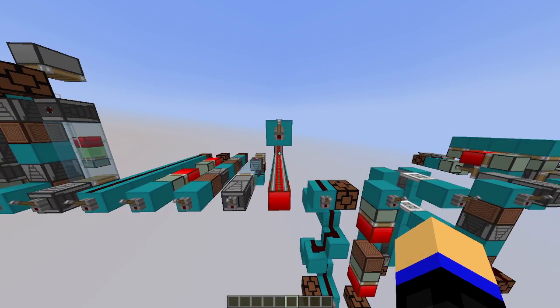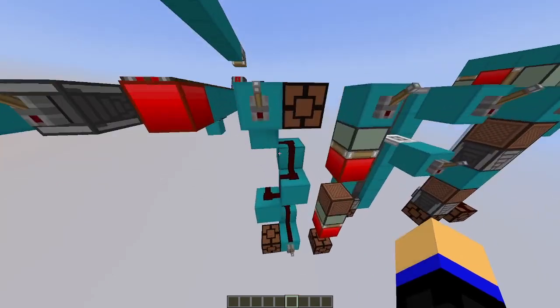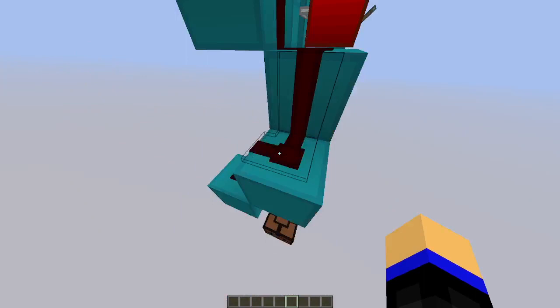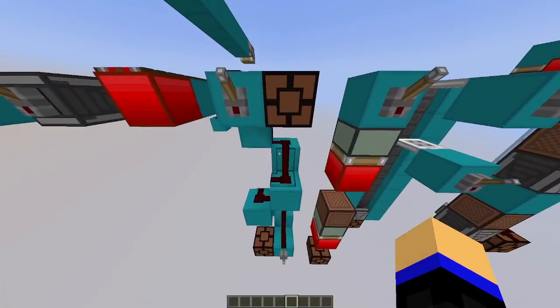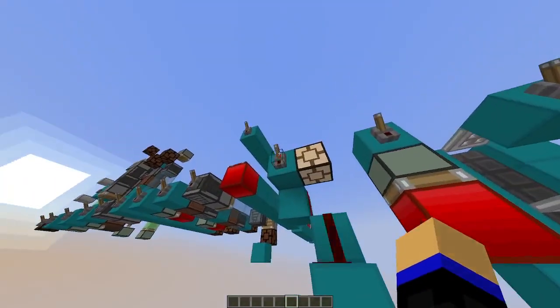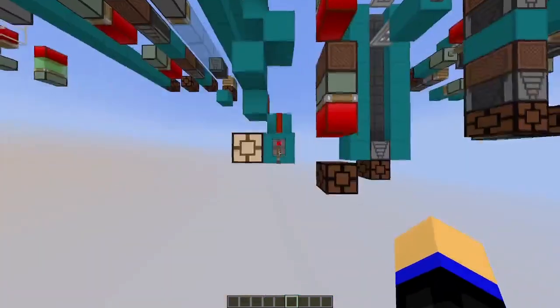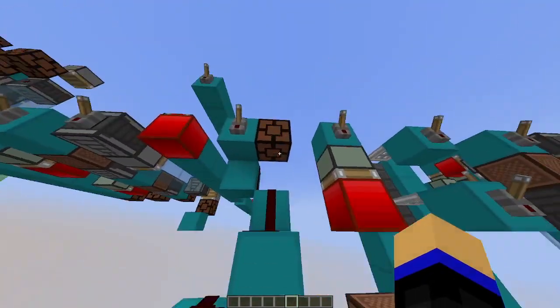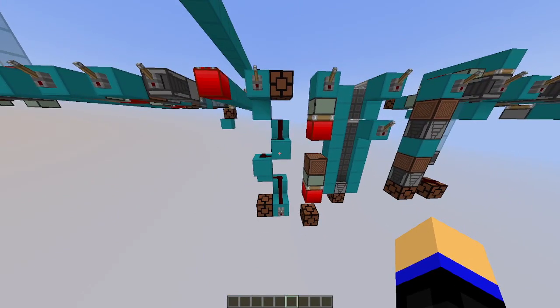That's all for the sideways signal transmission. Now for the downwards one: here we see a dust staircase, using four blocks, where the dust line will travel from here to here. Notice this is a two-way transmission — powering from the bottom would also power the top. That is an advantage depending on how you use it.